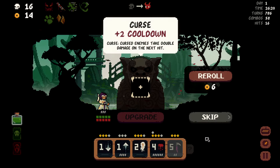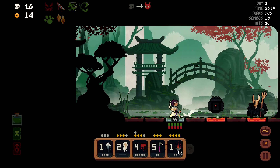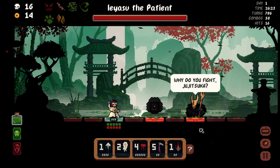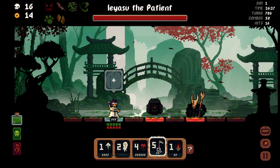Curse — plus two cooldown. Cursed enemies take double damage on the next hit. I think you gotta do this. I understand we've been enjoying that being free, but adding curse to people sounds insane. Iyasu the Patient — why do you fight Jujutsuka?